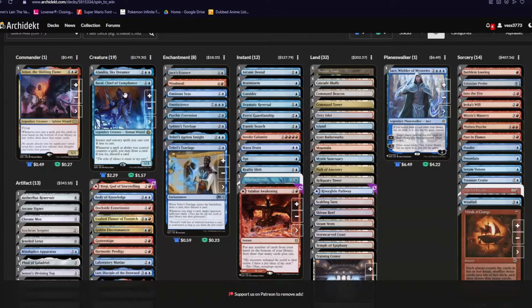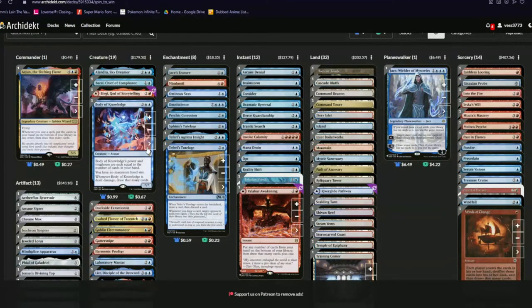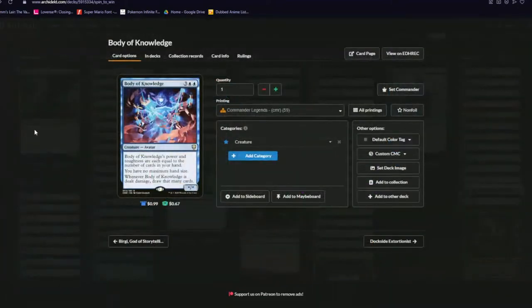Brawl Chief of Compliance basically mana cheats and gets you so you can cast a lot more of your spells. Body of Knowledge is also just a big body so you can block everybody, and whenever it's dealt damage you draw that many cards — it's pretty good. You also have no maximum hand size, which is actually kind of important in this deck because you want a really big hand.